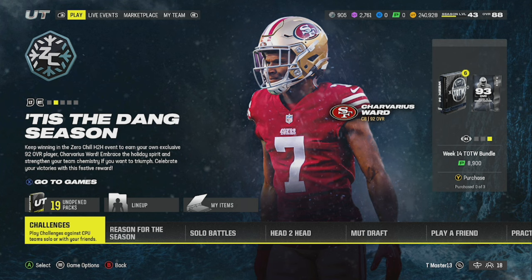We also got a free 92 overall Tredavious White that you can get. I'm going to go over that and show you guys how to get that. What's going on in terms of the new head-to-head season mode and how can you make your lineup the correct way in order to get into those games? Because EA got us doing our lineups in a specific manner. If we don't do it exactly how EA wanted, you can't play the head-to-head mode for the Zero Chill promo. So we're going to go over all that right now.